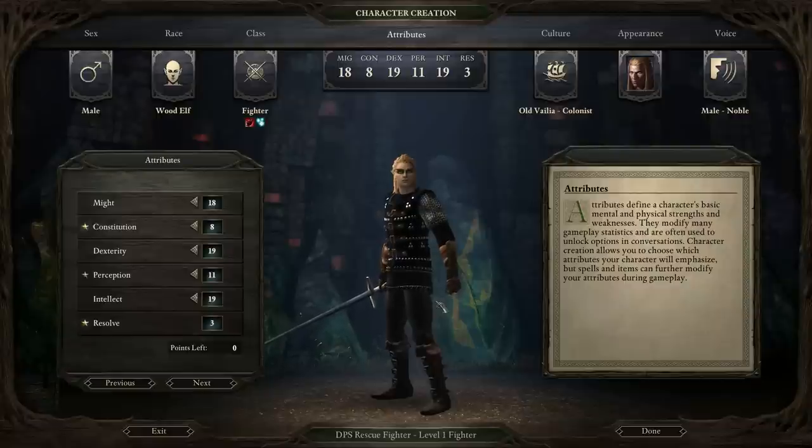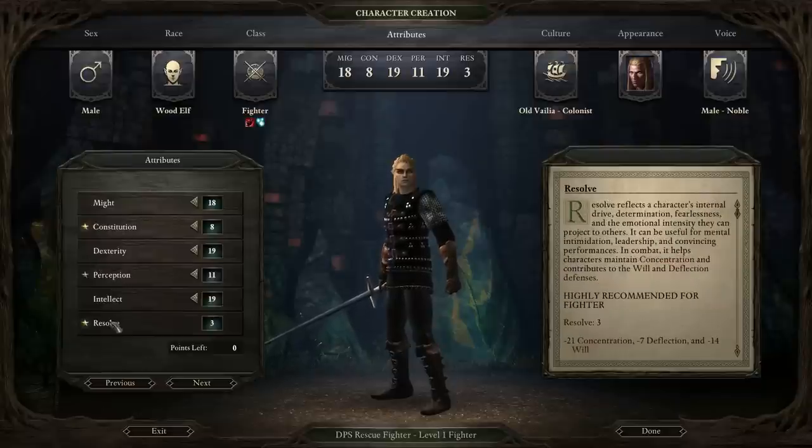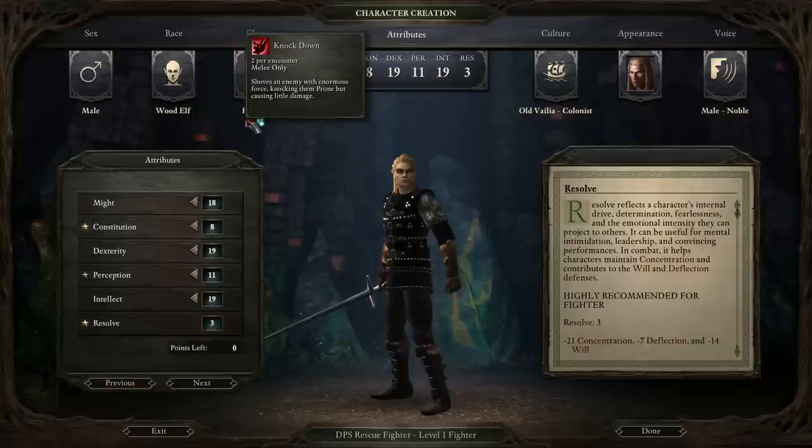Normally fighters are excellent front-line classes — that's what you should probably use them for in most circumstances, and that's why Obsidian have recommended these stats. But with this Rescue Fighter, I'm going to be using this fighter in a different way. Basically this fighter will act just behind the front-line members of your party, and any opponents that slip by them, this fighter will be used to mock them up or stop them from getting towards your weaker party members like Wizards. The fighter is actually really good in that role because it has Knockdown.